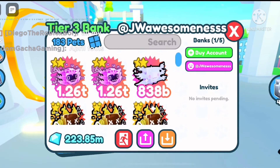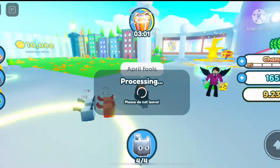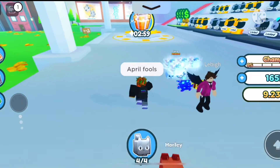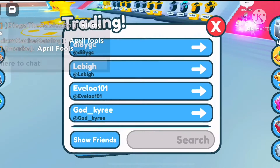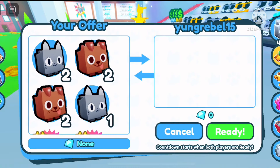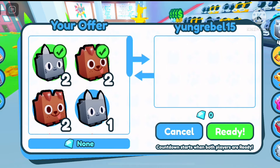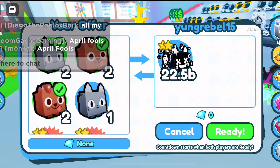For this, I'm going to need some pets too. This is my friend's bank account, by the way — he's letting me borrow his pets. Now you got to give someone three pets. Just three random pets; it doesn't matter what pet it is. Just give them free pets.